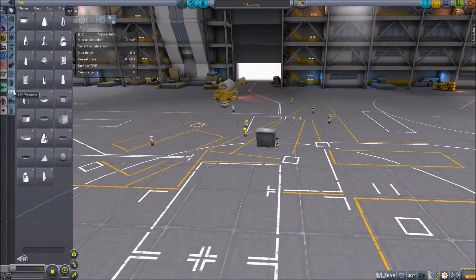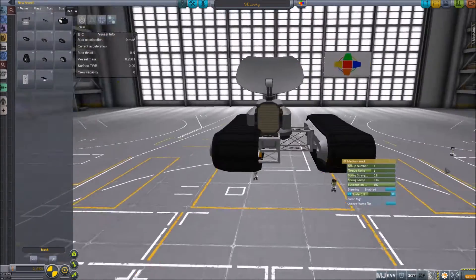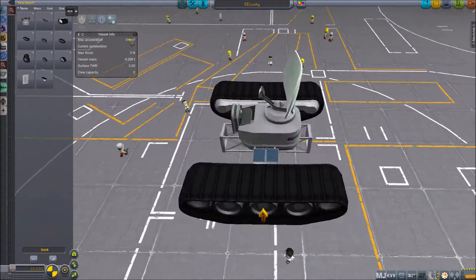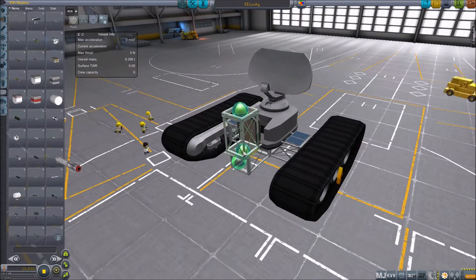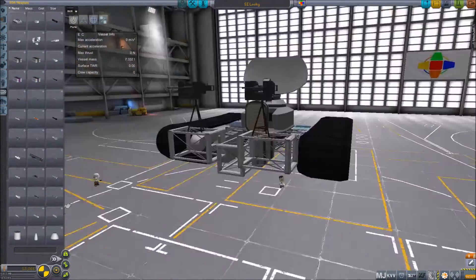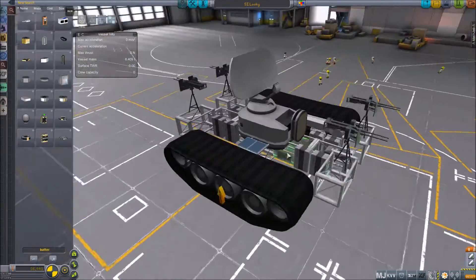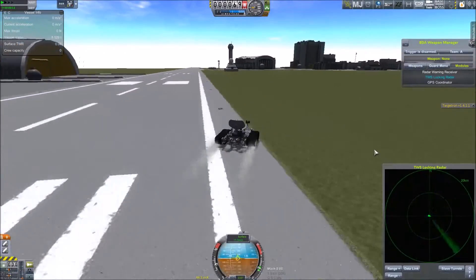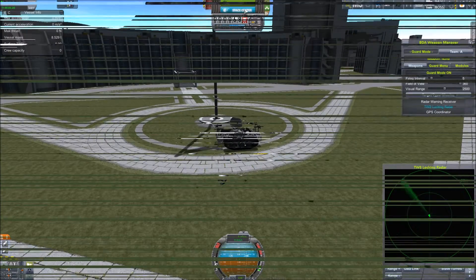We're going to be building an air defense system this time. I'm going to be building extremely quickly — I gave myself one hour to create all of the air defense and place them all out there so that we could actually defend against this. This is sort of a ramshackle, put-together air defense system. The first component is just the radar — every single other air defense gun, missile, and anything like that will connect to this and use its radar for defense.